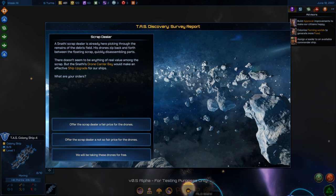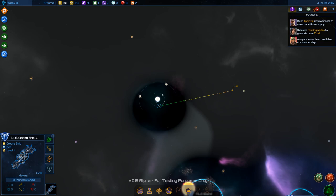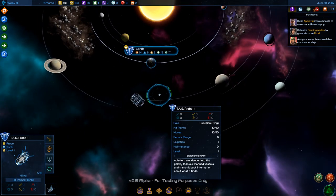A snatchy scrap dealer is picking through a debris field. His drones disassemble parts — there's a drone carrier bay that would make an effective ship upgrade. Options: offer a fair price (costs money), offer a not-so-fair price (36% chance), or take the drones for free by intimidation (21% chance). I'll definitely not win with intimidation, so let's just buy the damn thing.